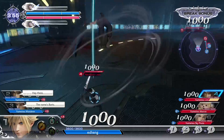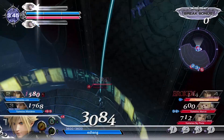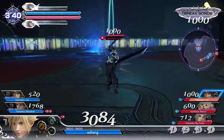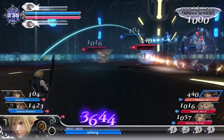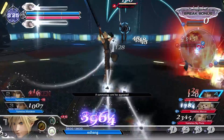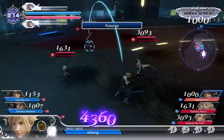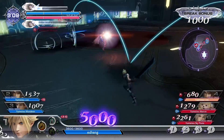X is the HP — Brave Attack. Circle is jump. R1 to dash. Somebody call — what do I do? How do I?